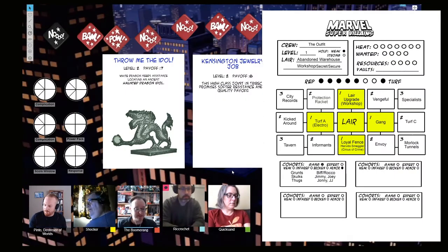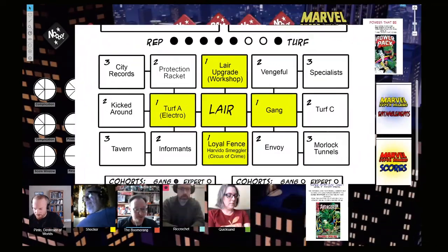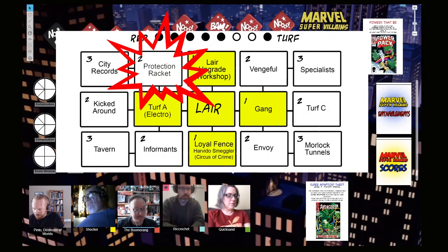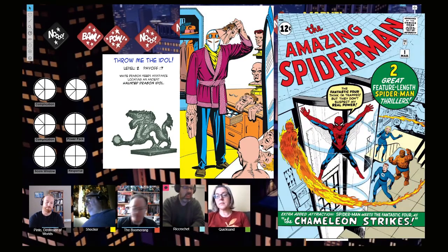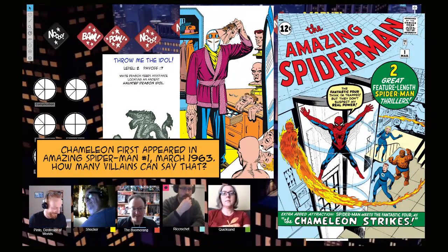One of the things we were seriously talking about last time was upgrading our lair to level two protection racket, because then we'll get automatic money every time. That's the one — the protection racket from the Chameleon. That's the one we have to fight the Chameleon for. Wait a minute — the Chameleon could be here, right? It could be in the room.